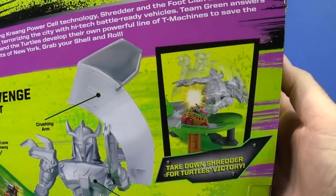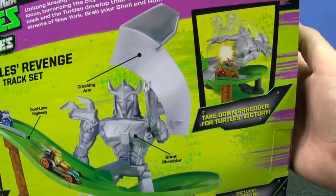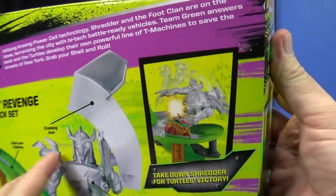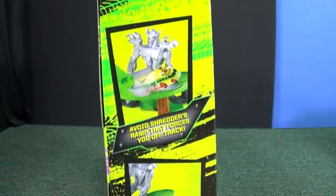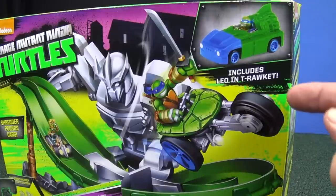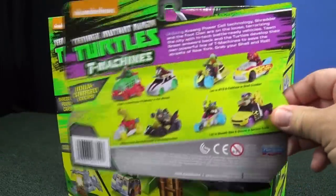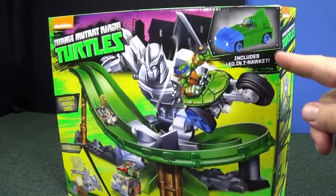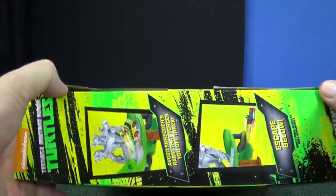Up in this corner — take down Shredder for turtles victory! So I guess he's gonna be trying to attack us and we're gonna find out how we get him to collapse. You can see him falling over. Avoid Shredder's ramp that forces you off track and escape below. It does not say that T-Rocket is exclusive to this set, but he's not in the two-packs and he's not listed on the singles, so he might be exclusive to the set.